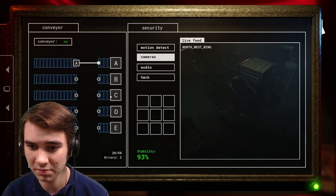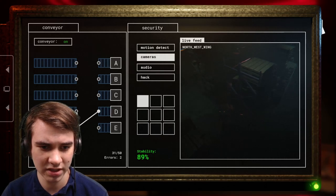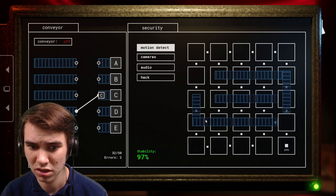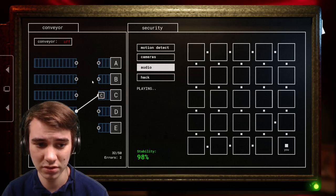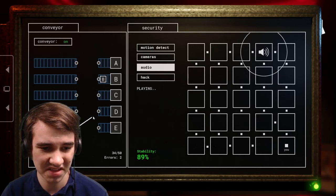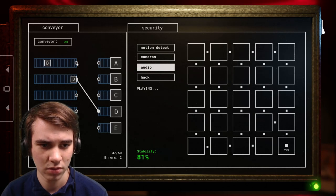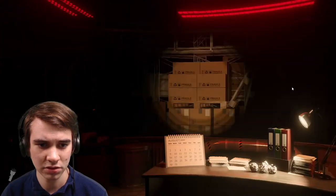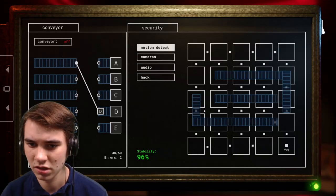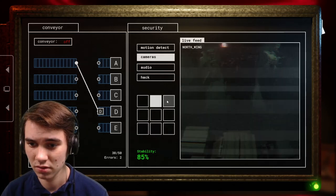Oh wait, I see them! D - I don't know where that is. Northwest wing - am I supposed to know where that is? Let's stop it. Northwest wing - okay, someone's up there so let's try and bring them up there. We'll continue with this. Bring that up to B. I think we're doing better than last time. Once the audio is done playing I'm gonna quickly check outside the window.